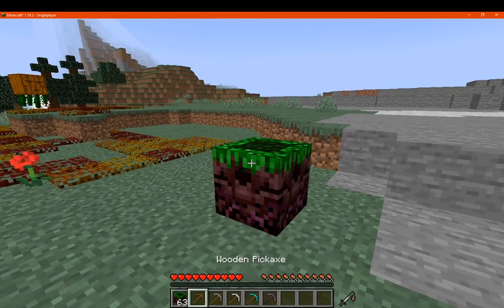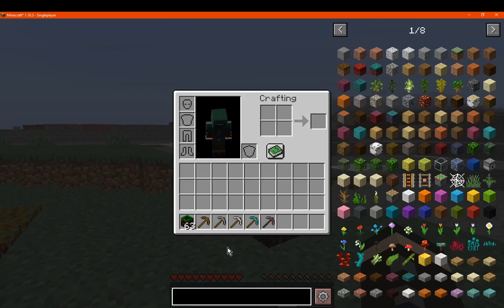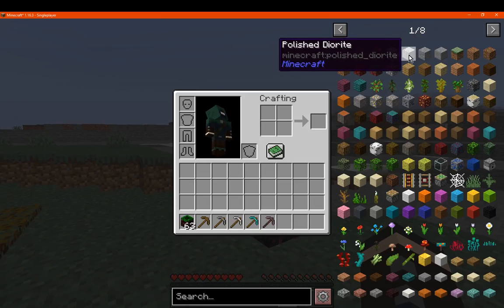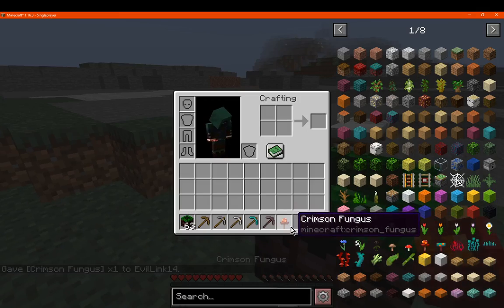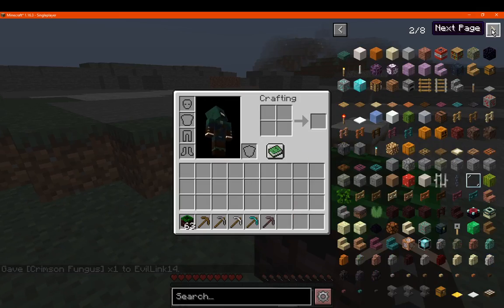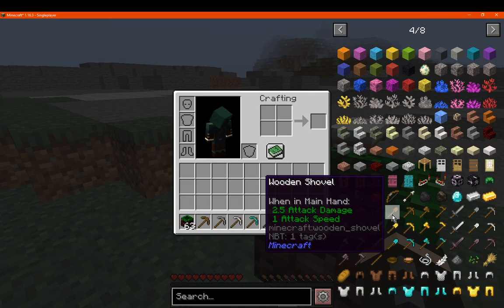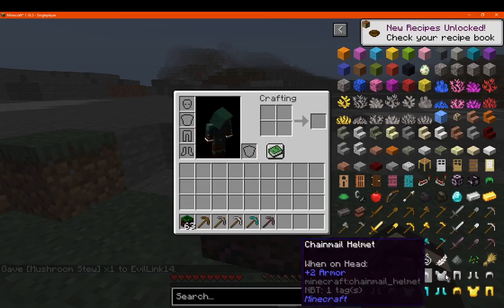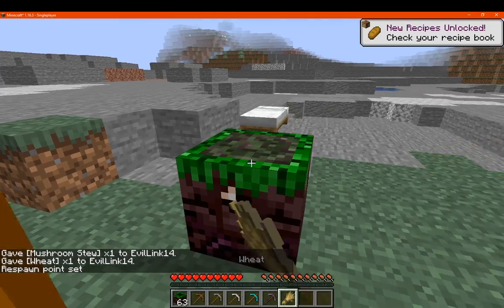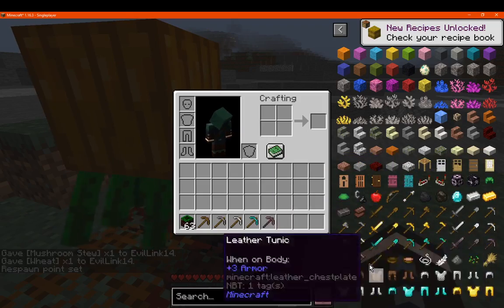We'll place an overworld anchor here, and it looks like so. I'll just try throwing any food at it. It has to be an actual food. Mushroom stew works. Wheat is not going to work. Right-clicking obviously just sets our spawn point as per usual.